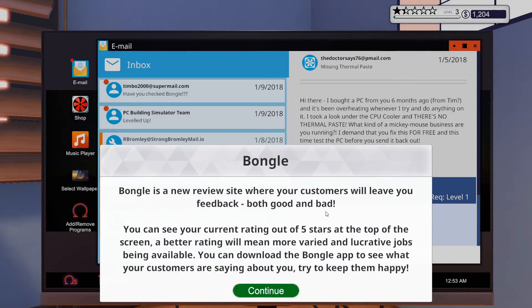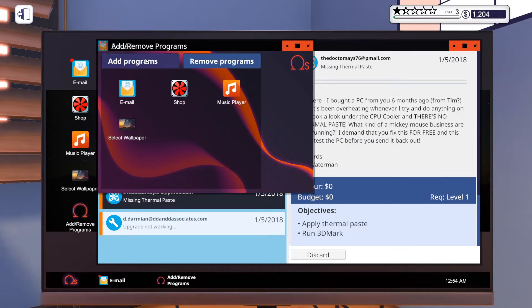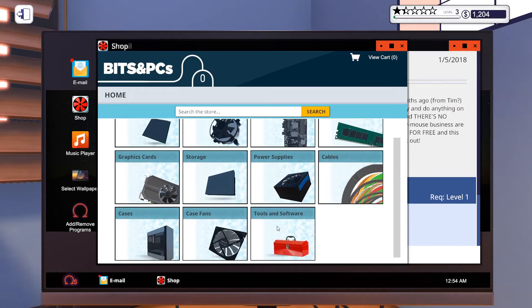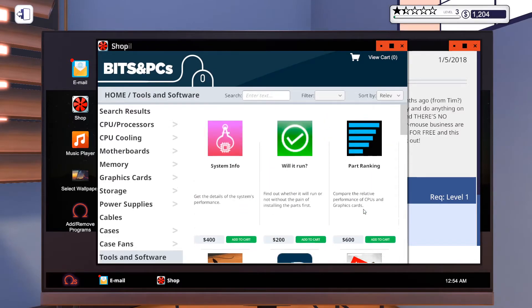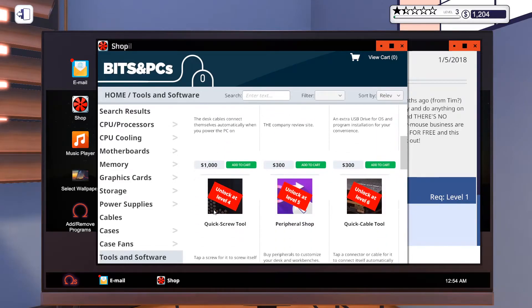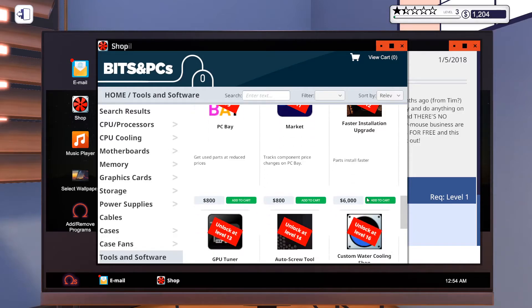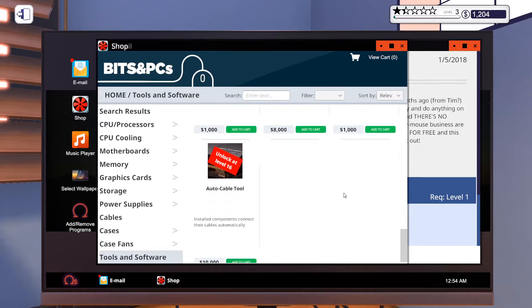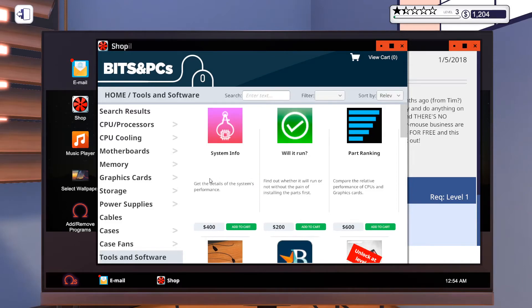There's a review site where customers leave you feedback — both good and bad. Better rating out of five stars at the top right of the screen means more varied and lucrative jobs available. You can download the Bongo app to see what your customers are saying about you. $300 just to see my reviews? I'd much rather invest in an auto-connect tool. We could get water cooling!